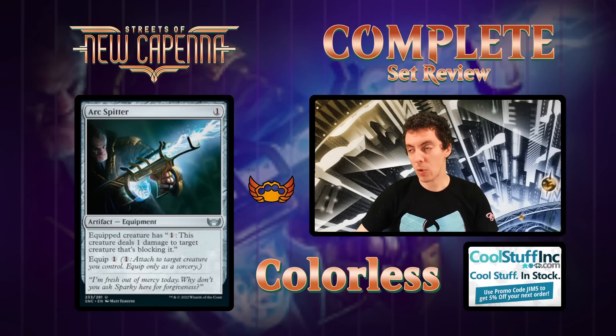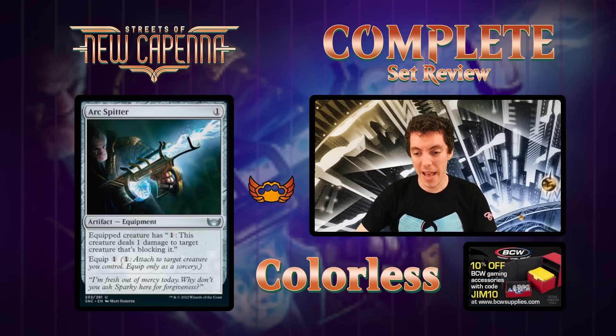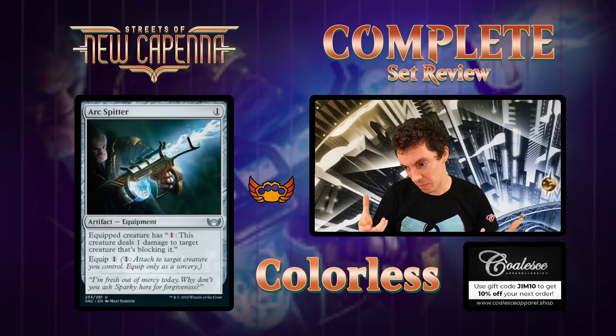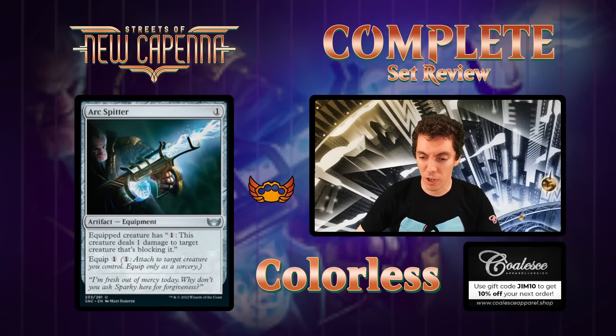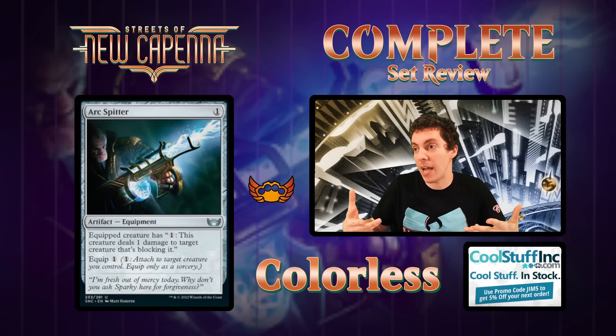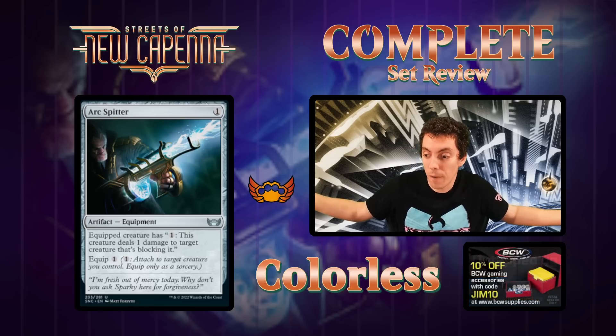First up is the Arc Splitter — one mana equipment, equips for one. Equipped creature does one damage to any creature that's blocking it. This card's pretty bad. It's sort of a pseudo-unblockable thing unless your opponent doesn't care, and then you just don't block. Say I have a four-four and you have a two-two — you want to push it through, I just take two unless I have to block, and then it costs you four mana to kill my thing.